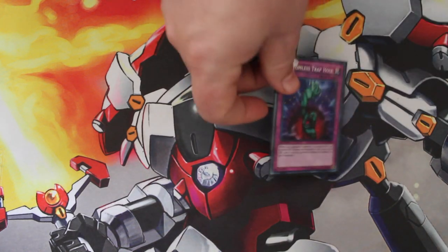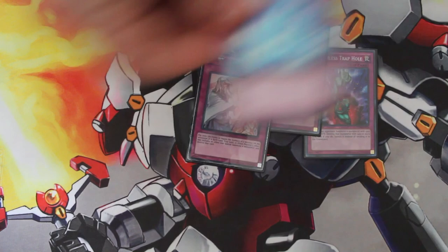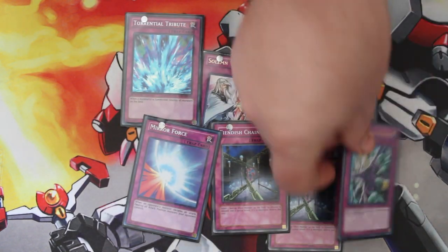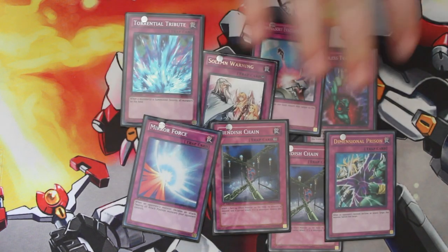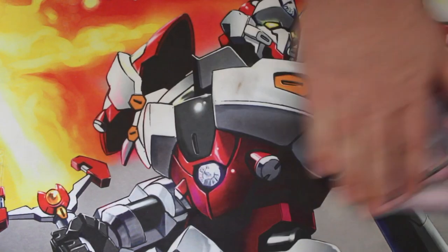For traps, we have pretty basic stuff: a Bottomless Trap Hole, a Compulsory Evacuation Device, a Solemn Warning, a Torrential Tribute, two Fiendish Chains, a Mirror Force, and a D-Prison to give us a nice eclectic mix. I thought about including Wiretap, and perhaps I will in future builds, but as it stands right now I'm pretty happy with the trap lineup.